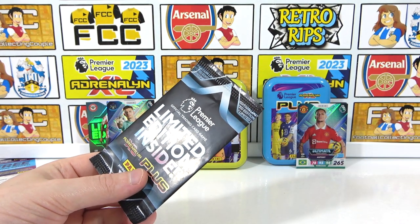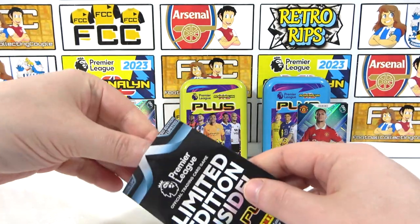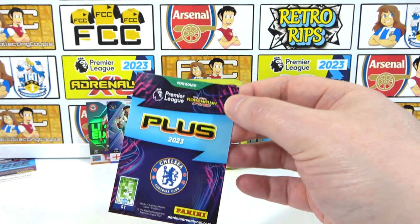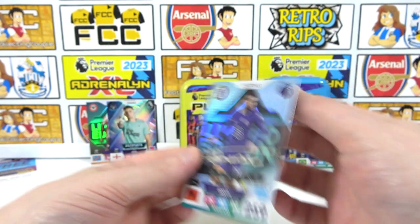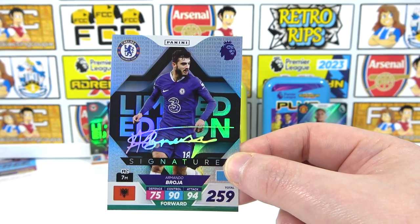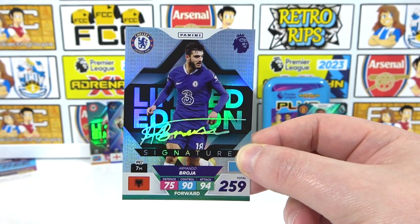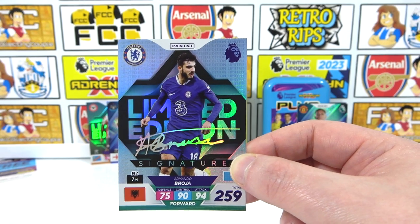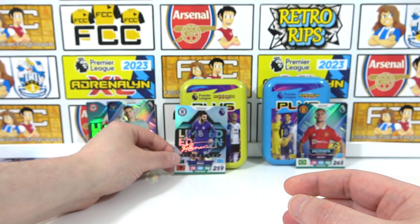Hopefully it's not the Brentford one again. The team is a forward for Chelsea. Is it a regular signature? Potentially auto? It actually is — it's Brogier's signature! We've topped the first tin — we have another signature! We did not expect that. Signature limited edition — that is our second one for the collection. Utter madness. Ultimate packing in each tin, and signatures to boot!